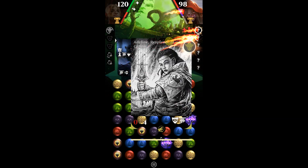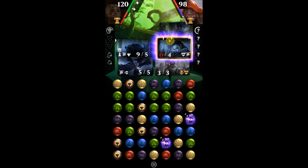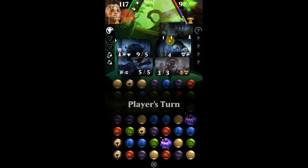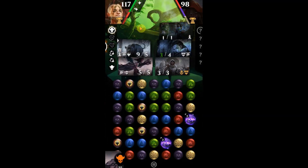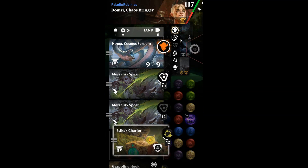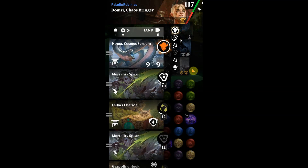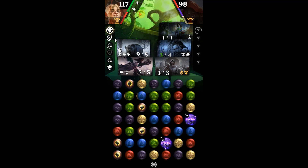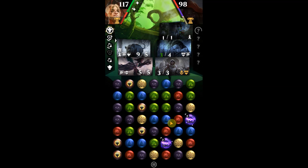Let's see what happens. We're definitely going to try to get Koma down. If Koma's good, we'll get some great stuff going. Looks like Koma is going to be played — let's go. And then Sika's Chariot — we talked about that one at the beginning. We're looking good.